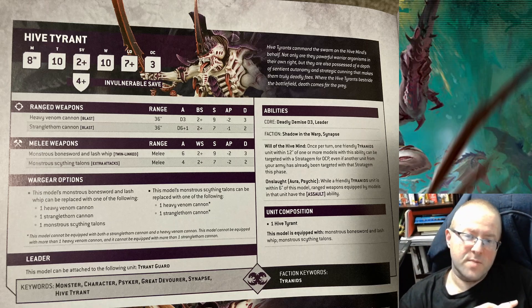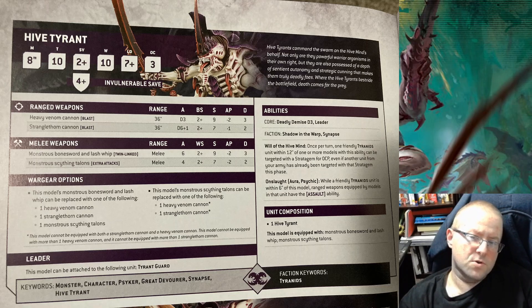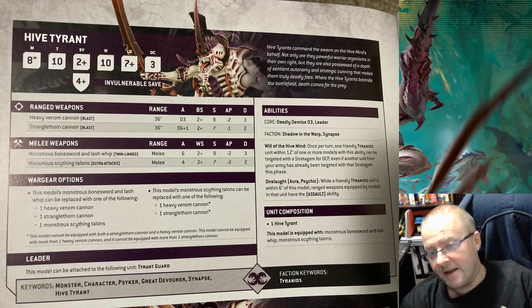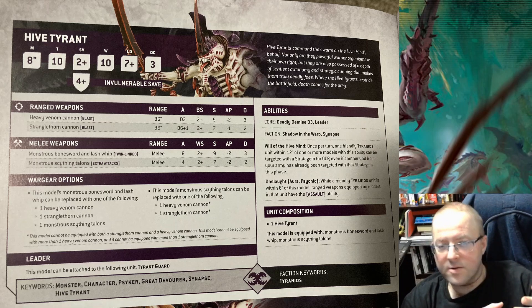Talking about Hive Tyrants — I've played probably 5 or 6 games of 10th edition, only 1 with the new codex. So let's talk about why he's good. Movement 8 — yeah, that's pretty good. Just remember that Tyrant Guard are Movement 6. Toughness 10 — that's pretty good. Just remember that Tyrant Guard are Toughness 8, and you have to use the toughness of the Bodyguard unit.